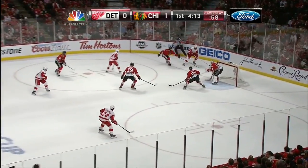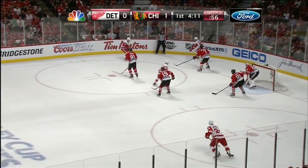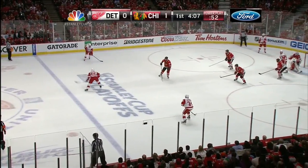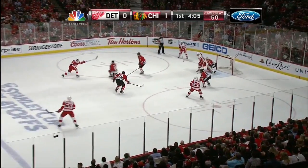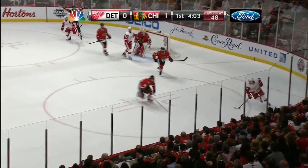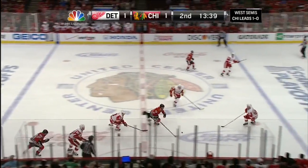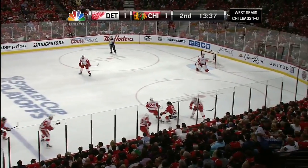Zetterberg taps it to Brunner, inside the box — Brunner sees Datsyuk drift away, so he gives to him there, then Kronwall across — Kronwall fakes the drive, it's Datsyuk with it. Red shot — hit the post! My goodness. 6:20 gone, second period of play, still no shots on goal for the Blackhawks.